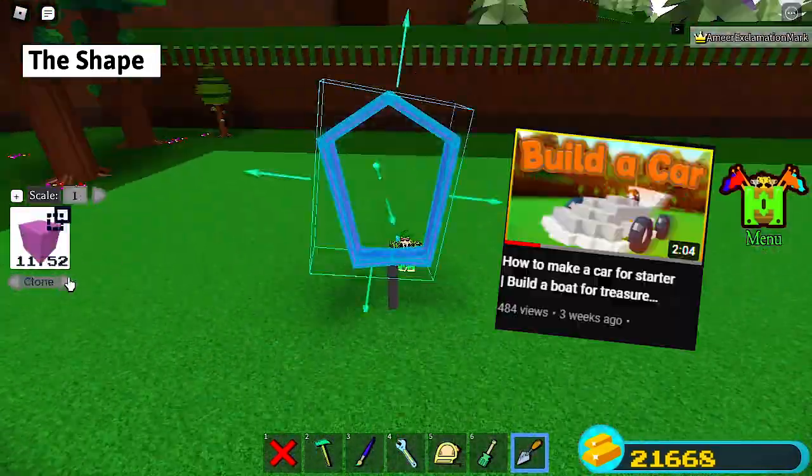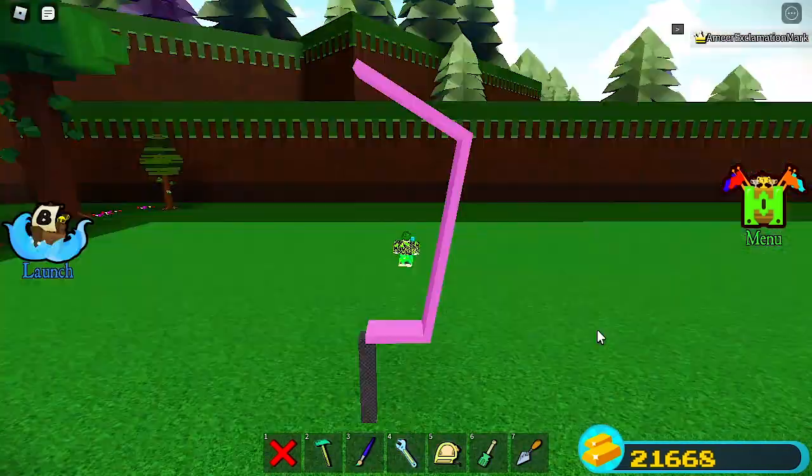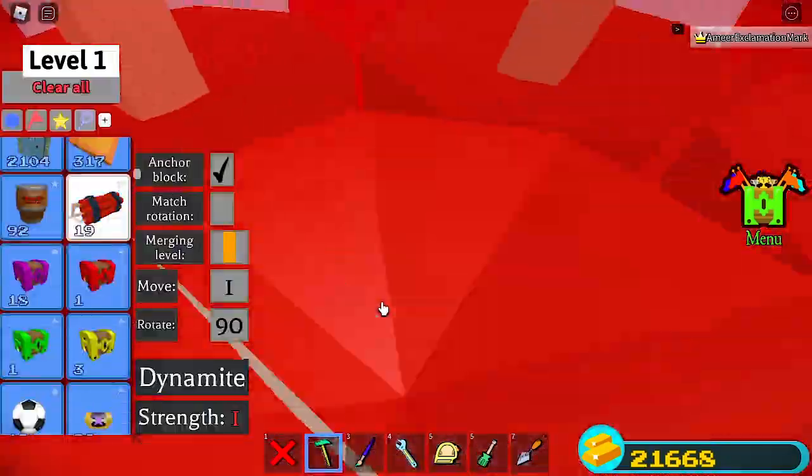I'll start simply by making the firework shape. If you're new to building, I recommend you watch the building tutorial I've made recently. If you want to copy this design, make this shape and clone it as a circle.